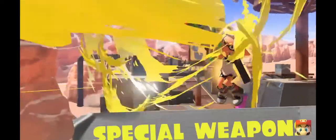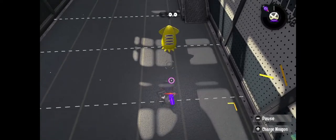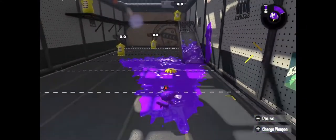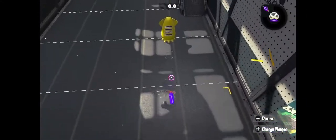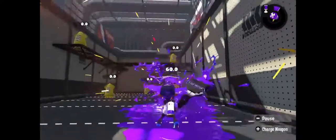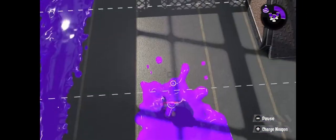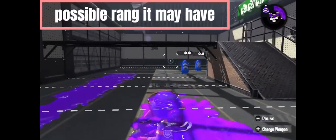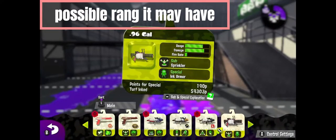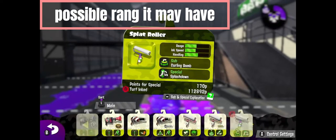I also think the sub and special that Nintendo gave with the original Splatana Wiper is going to be good, because it can be like the Rapid Blaster where it can combo from the torpedo and lower the amount of hits that it needs. Maybe it could be like a 50% charged attack with the torpedo for a kill, or it could be like two slices instead of three. They can also use the torpedo as a distraction.